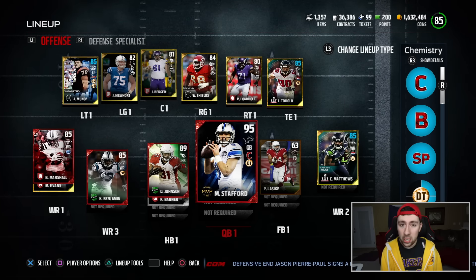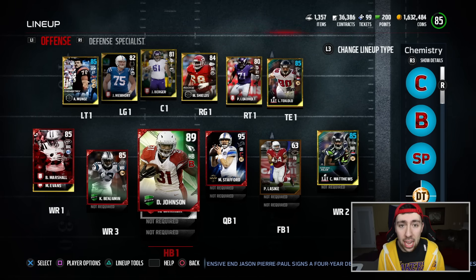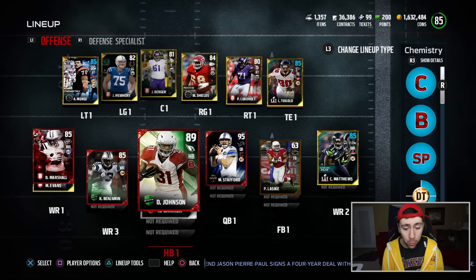Let me introduce to you the best team for a hundred thousand coins. This team right here is built around speed and running the football — speed being on defense and running the football obviously being on offense. Starting out with the offensive line, these are all players that are less than 5,000 coins that have very good run blocking.